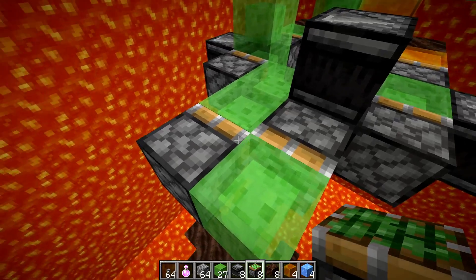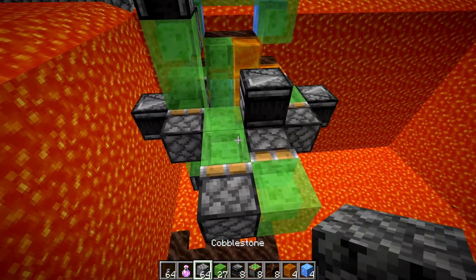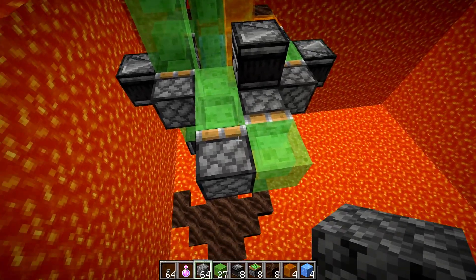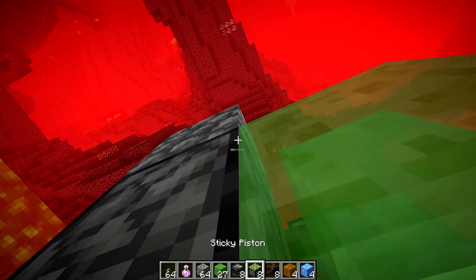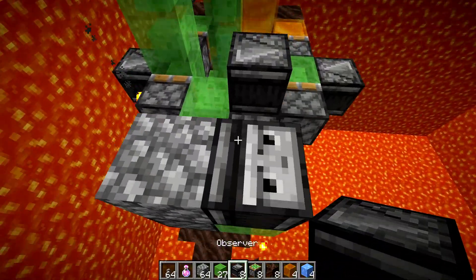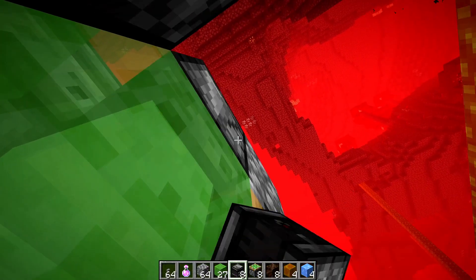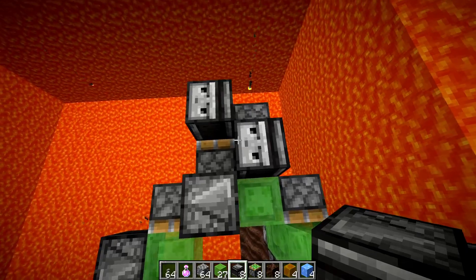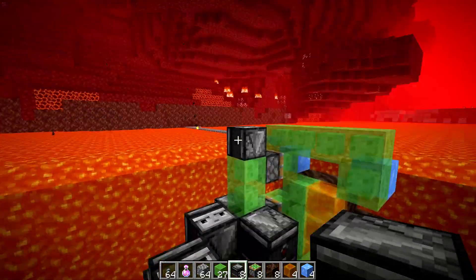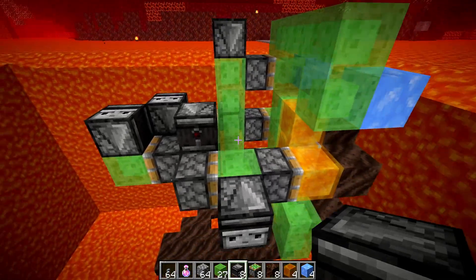Now all we need are the observers that power each of the two pistons. Place an observer above each of the two slime blocks pointing downward — use a placement helper block, go to the bottom, and place the observer so it faces upward. Use that same helper block to place the observer for the second piston too. We now have two observers pointing straight down into the slime with their faces pointing upward. If you have all those placed perfectly, this flying machine should be ready to go.